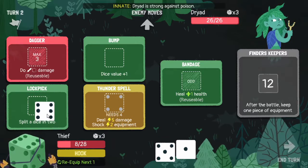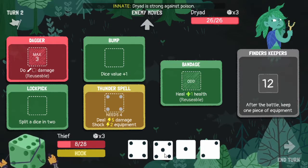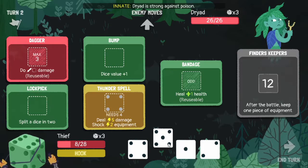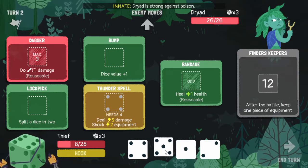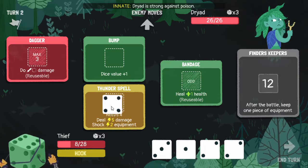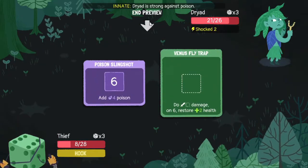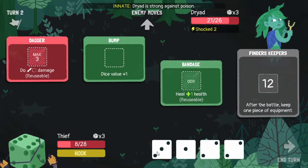Let's try to split the six and a half first. We get a four - that's what we needed. And we can split the five and a half again for a three and a two - that's not bad. We definitely want to put the four in there. And now we are going to take some poison damage most likely, but that's not going to be avoidable.